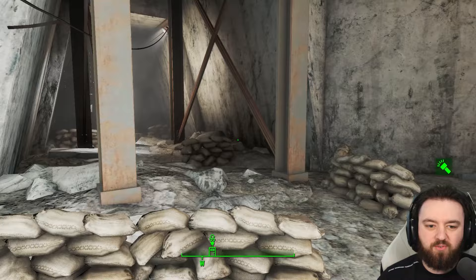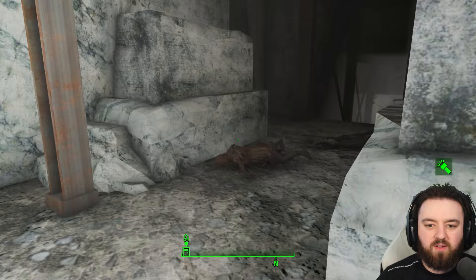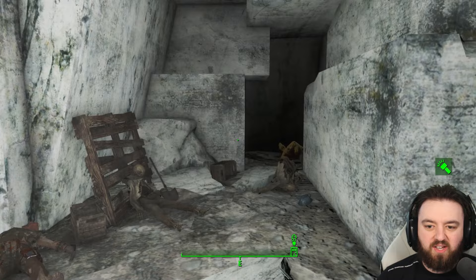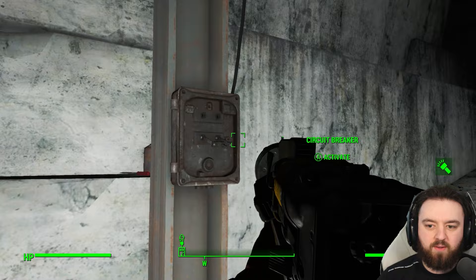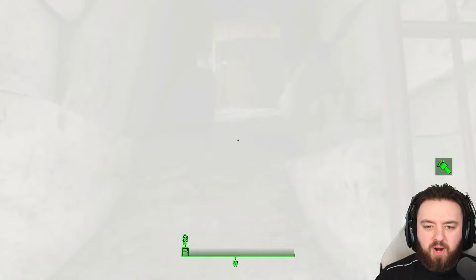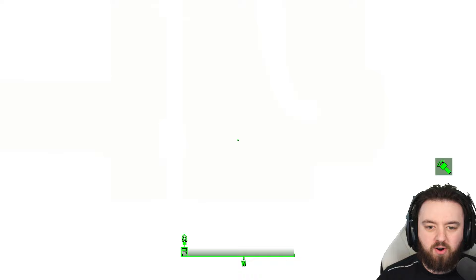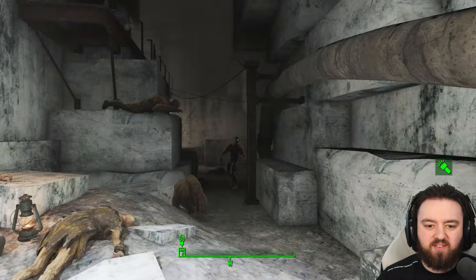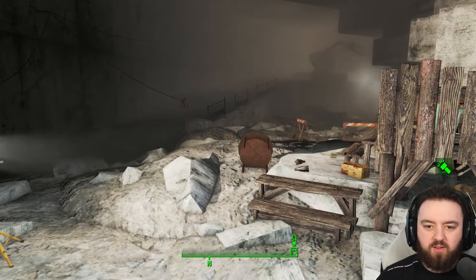This is where things continue to get creepy - the enemies shift from raiders to ghouls, and there are plenty of them. They will make themselves known through all the little corners as you wander on. Turning on the circuit breaker activates the lights but makes sure all the ghouls know exactly where you are. This door has an activate ability - when you press it, you'll get a flashback to the pre-war era where people are carting out materials. When you reach it though, there will just be ghouls and a fork in the road. The left route is the exit, and the right takes us deeper into the mine.